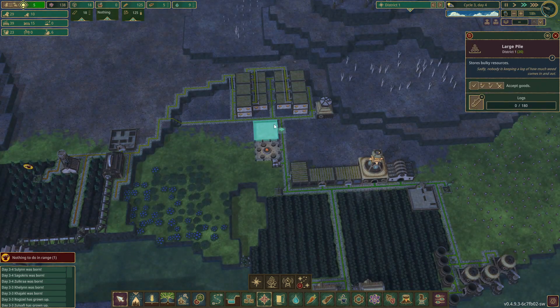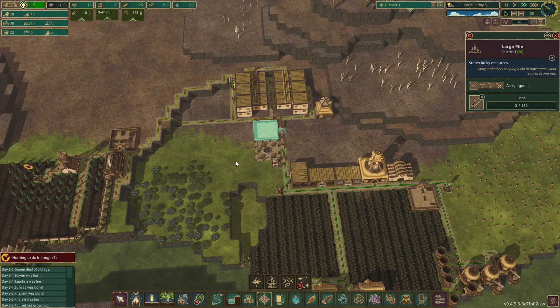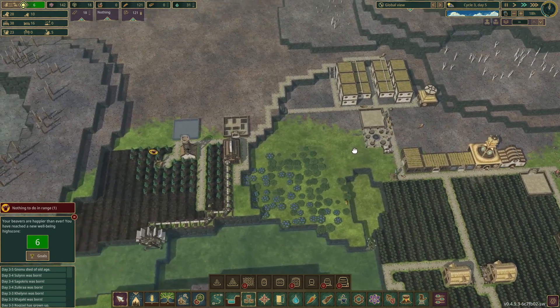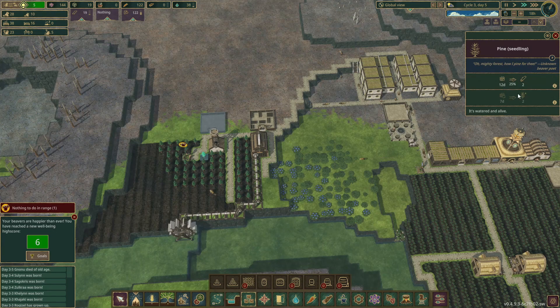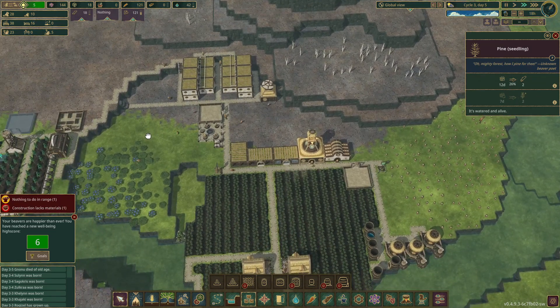I'm gonna move this over here, because currently it is useless — it's for the logs, but there are no logs over here. We don't have any wood right now. We still have to wait for these to grow in many, many days. Nine days, I think — that's 75% of 12. That's ridiculous. Why is it so many?